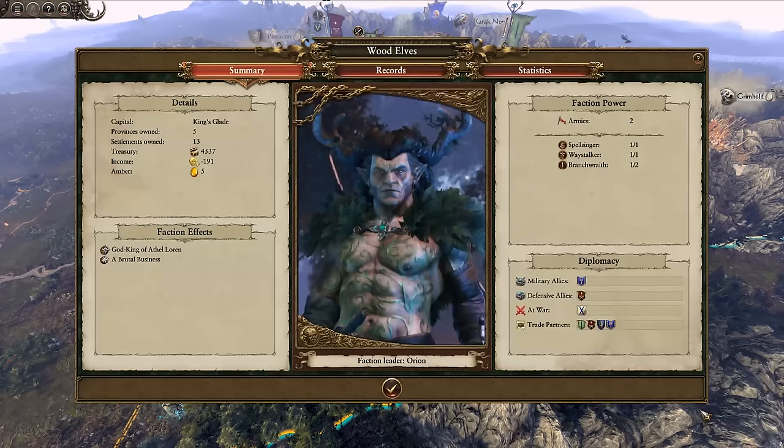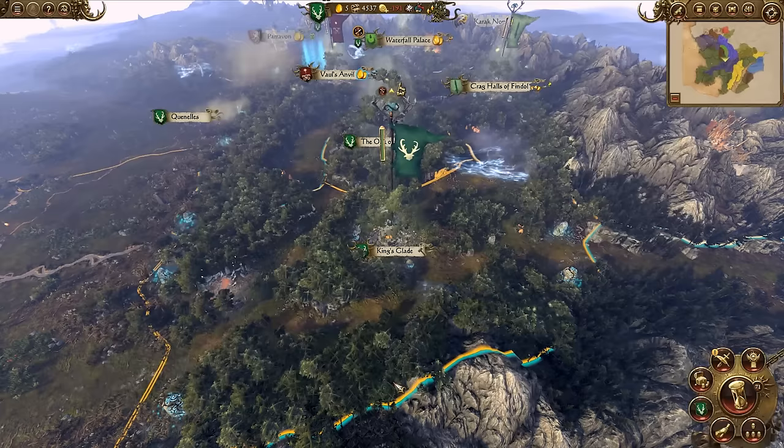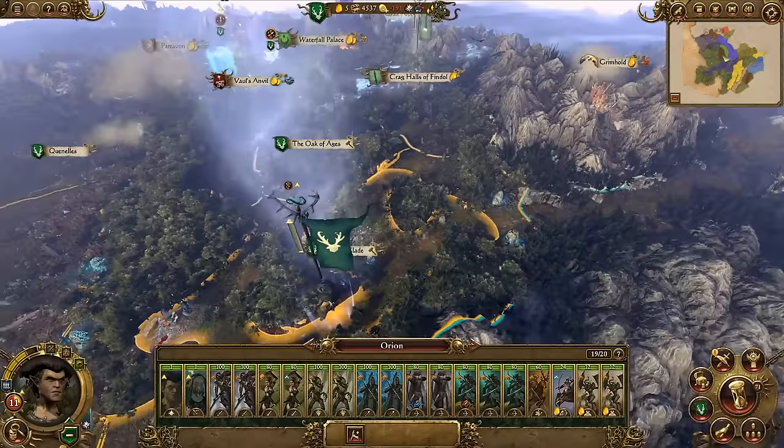We're currently on turn 71, and looking at the faction summary screen we can quickly see that we own 13 settlements. We've made some allies and some enemies in the process; however we're currently losing 191 gold per turn, which is something we're going to need to fix.